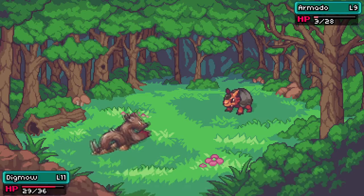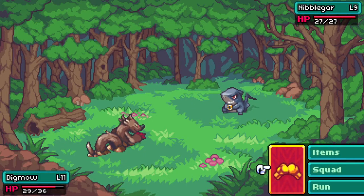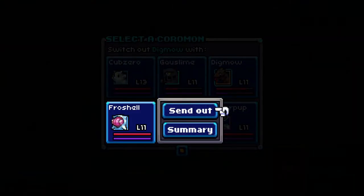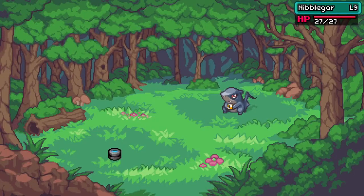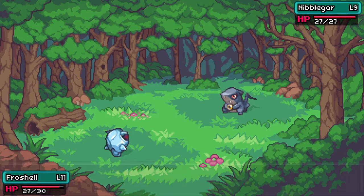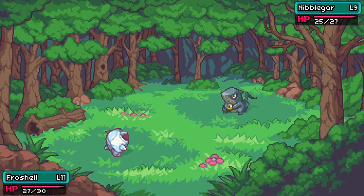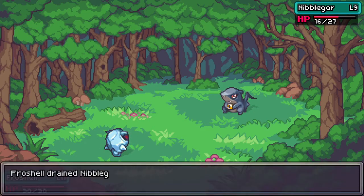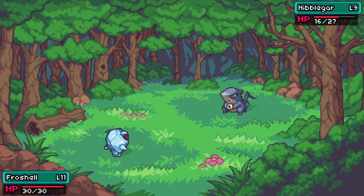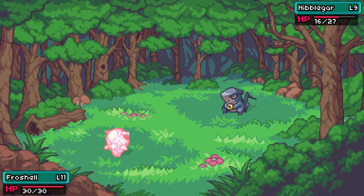The evolutions do seem to give you a lot more experience. This was Armidoza level 9 and I got 70 experience — a lot more than expected. A Nimblegar is going to be really strong against him so we need to switch out. A Frost Shell — sure, why not. Water won't be strong against ice — not very effective. I could drain him — just drain him down and get all my health back.